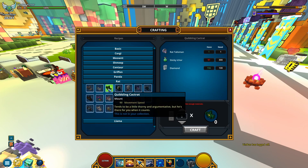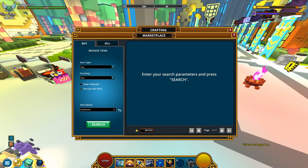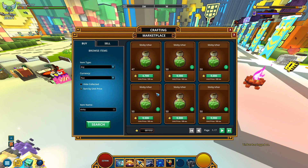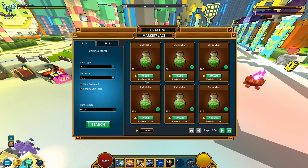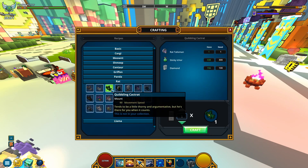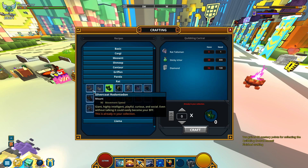I still got one rat talisman left! Let's make it 300 mastery points by buying some Sticky Hiker. I need around 210. Got 200 — nope, not enough! Back to the market — let me buy 50 more and get this: Squibbling Cact Rat! Get in my collection — and that's gonna make 300 mastery points!